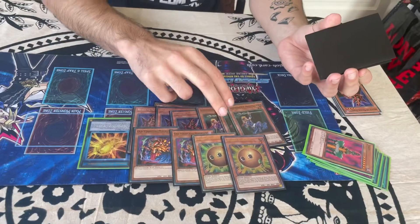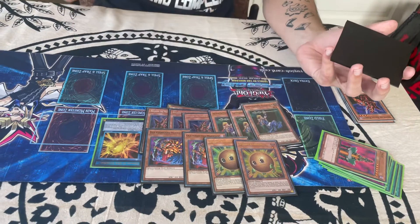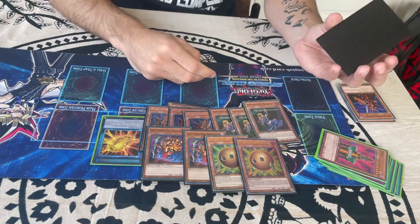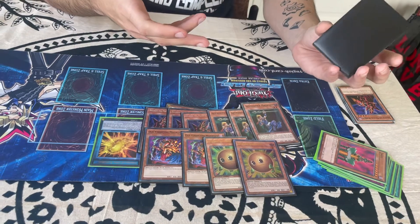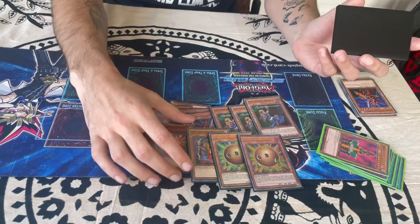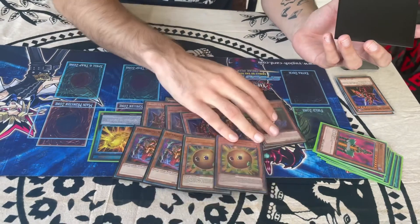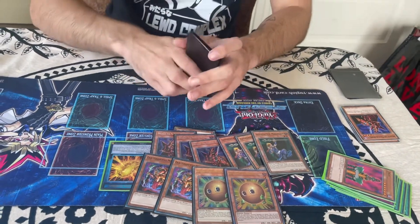Apprentice Magician is here so that whenever we get problematic monsters on the field after we parasite — for example in the XYZ matchup — this card becomes very viable outside of the fact that they have the XYZ card. Old Vindictive Magician is what we float into after Apprentice Magician, and Sphere Kuriboh is there because we don't play too many battle traps in this deck. We actually only play three spell cards in total.